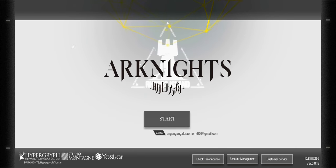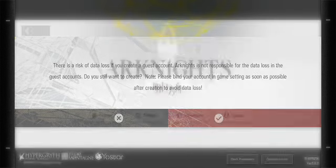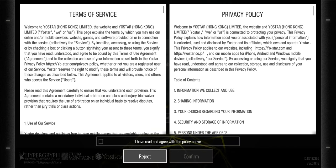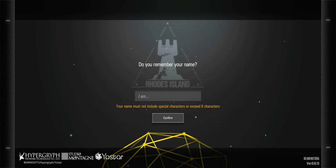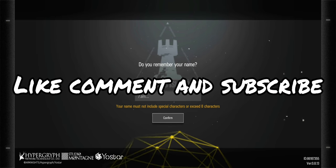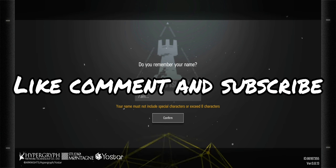So what you do now is just log out. At the bottom right you'll see Account Management — just click it, click Guest, and redo this whole process. That's the end of one round of re-rolling. If this video was helpful, do leave a comment letting me know, and like and subscribe — it really helps my channel grow. Good luck re-rolling, and I'll see you in the next one.